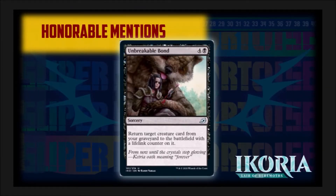Honorable mention number two: Unbreakable Bond. This card is a great recursion spell. Grabbing a creature from the yard, putting it on the battlefield, and giving it lifelink is great value, especially for budget cubes and Commander decks.